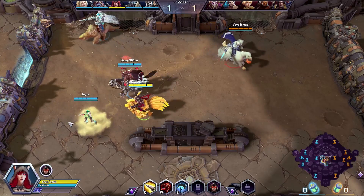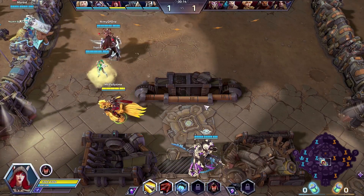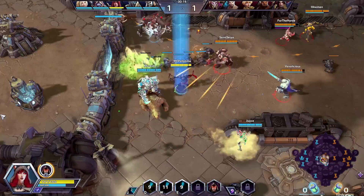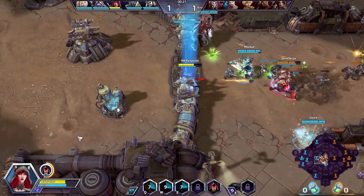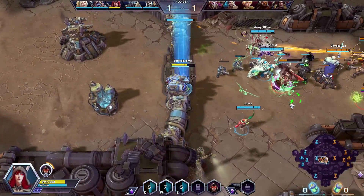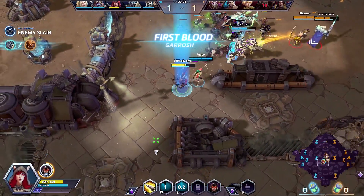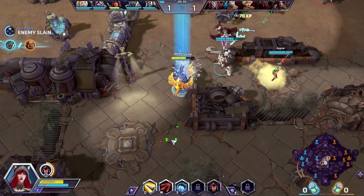At level 4, we get a stacking quest for this ability. We don't have that stacking ability just yet, so we don't need to go in — even though I'm going to get pulled by Garrosh anyway. Good talk, Garrosh. I hope you die — not just in this game, but in general. Wait a minute, are you already dead, Garrosh? Do they already kill you off?